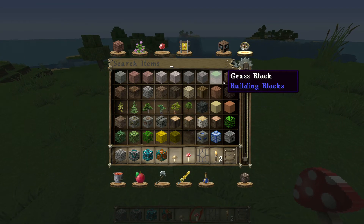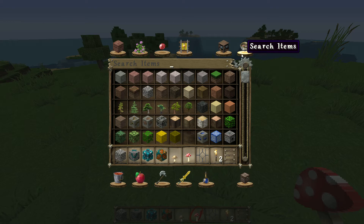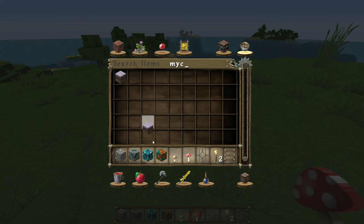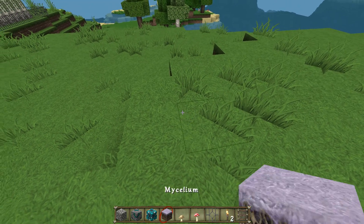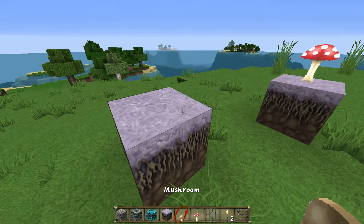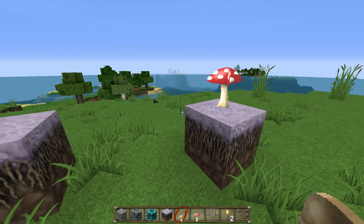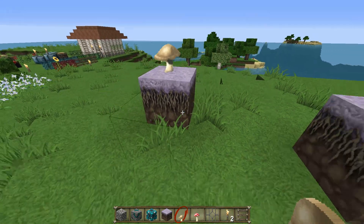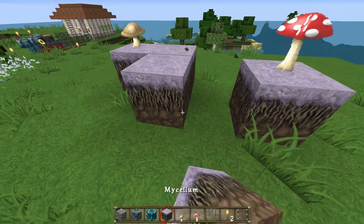Oh yeah, I forgot you have to place them on a mycelium block. I like how the mycelium block looks. So let's see how the mushrooms look now — I actually have not looked at the mushrooms yet. The mushrooms look a little bit more detailed — a lot more detailed. The mycelium block even looks a lot different.